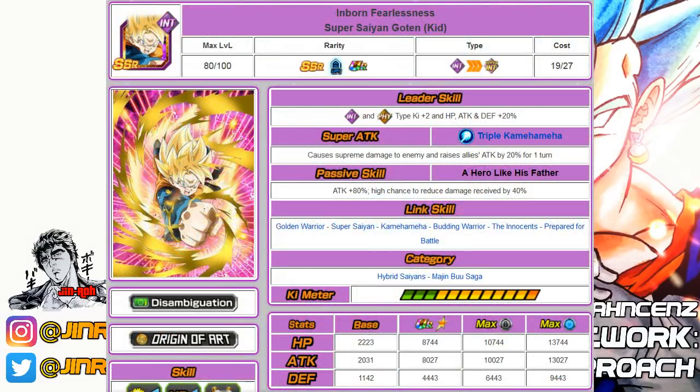Number twenty-nine is the Intelligent Super Saiyan Goten — also a decent option. His SA raises allies' attack by 20% for one turn, his passive gives plus 80% to attack, and he also reduces damage by 40%. He falls under Hybrid Saiyans and Majin Buu Saga — not a bad unit at all, it's a decent enough package where he can provide some real benefits.